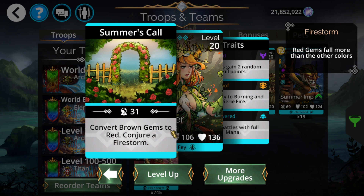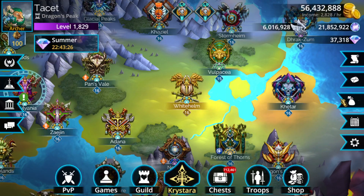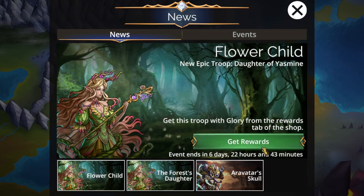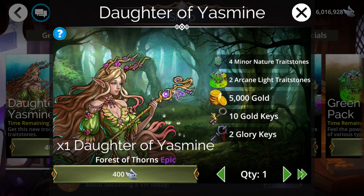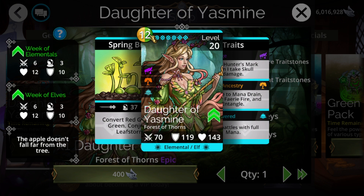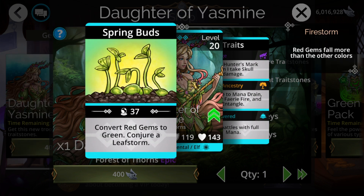However, despite this being very strong — and it is, with a lot of use cases — there is an extra thing that makes this rather interesting, and that is the coloration of the troop. It is converting red to green and creating a green storm, similar to how the other converts brown to red and creates a red storm. However, the unique thing is she uses green, which means she actually feeds mana back to herself.